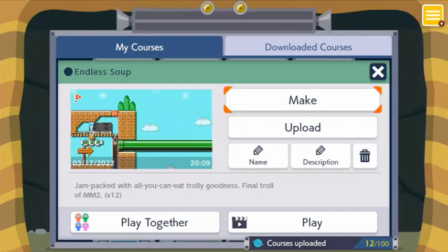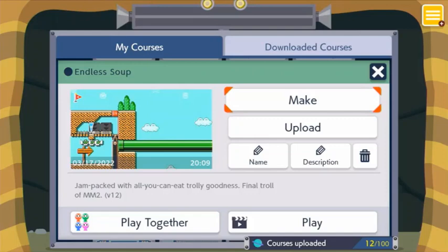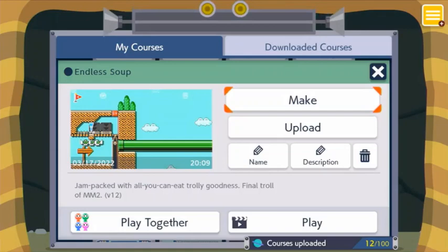With all the takedowns and stuff - Mario Maker 2 is all about leaving your levels up and getting popular, you know? And with all these takedowns, it just doesn't feel the same as it used to. I'm also just getting burned out of Mario Maker 2 and ready to move on.